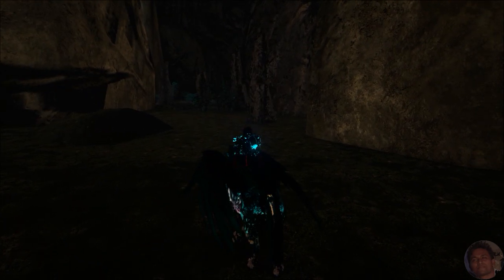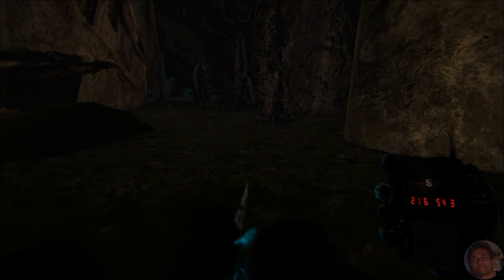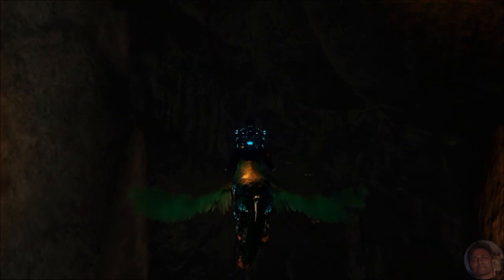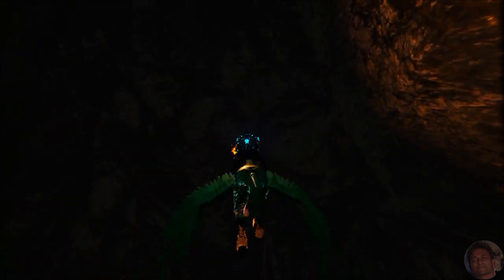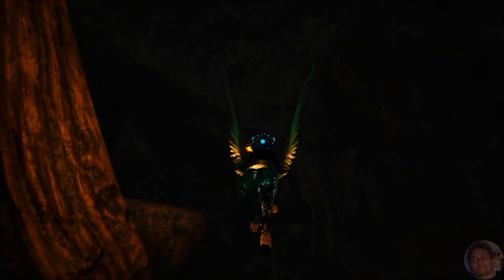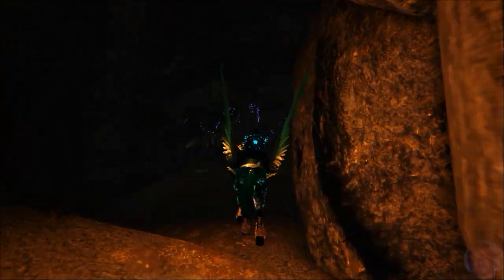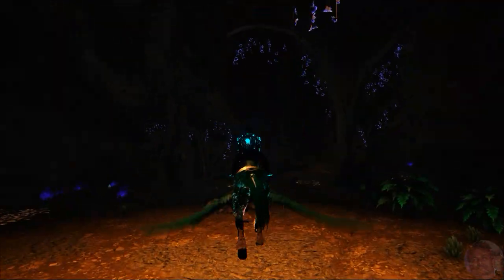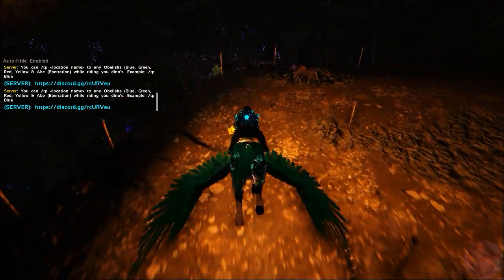The coordinates are latitude 21.5 and longitude 54.3. Go upward — you'll need to use a light because this path is a little bit dark. Welcome to the aberration biome of the Evena system map!